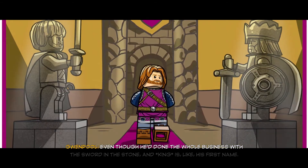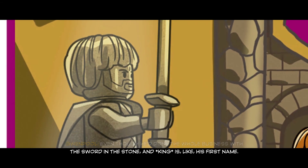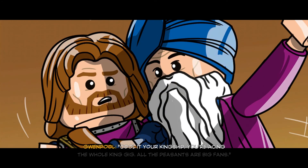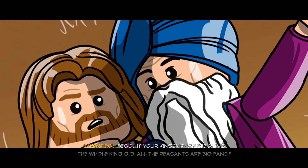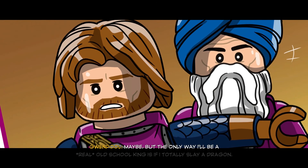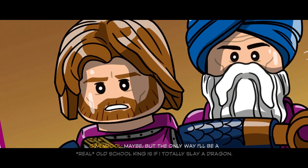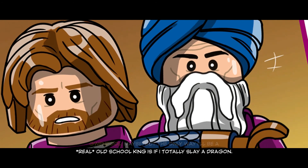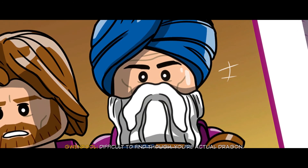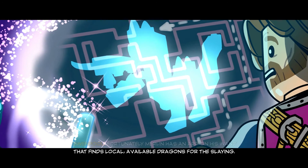Even though he'd done the whole business with the sword and the stone, and 'King' is, like, his first name. Naturally, Merlin was like, 'Cool at your kingship, you're acing the whole king gig. All the peasants are big fans.' But his kingliness was all like, 'Maybe, but the only way I'll be a real old-school king is if I totally slay a dragon.' Difficult to find, though — you're an actual dragon. Fortunately, Merlin has an app on his wand that finds local available dragons for the slaying. One in the basement of Garret Castle? Seems a little too easy to me. Could it be a trap? Even if it is, it'll make an awesome boss fight.